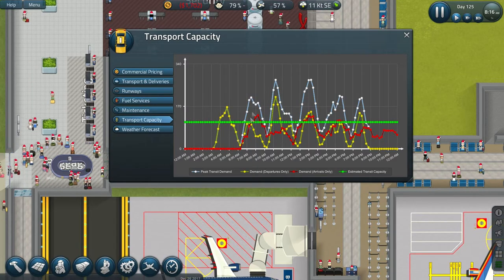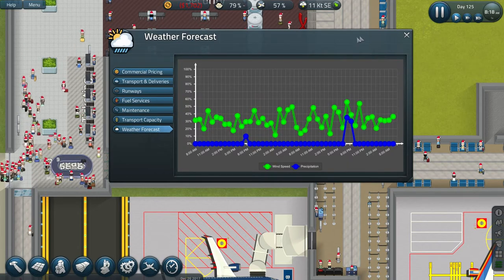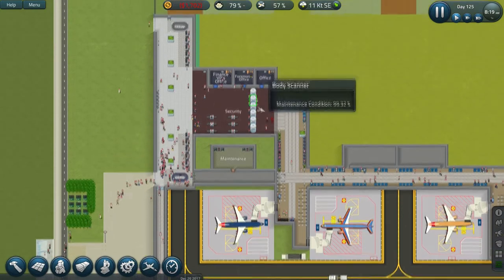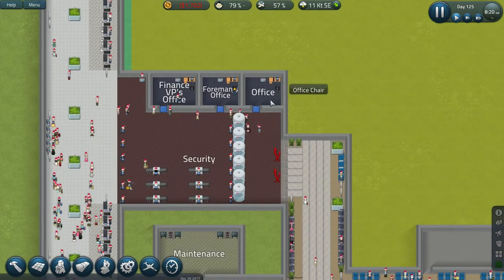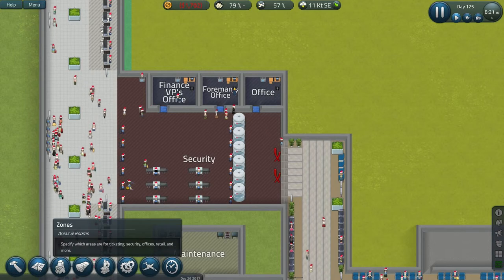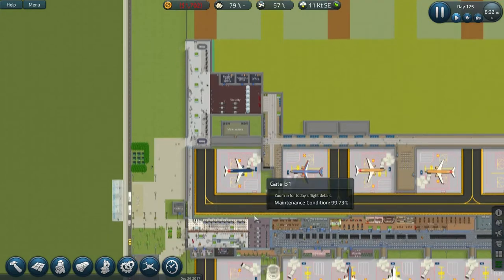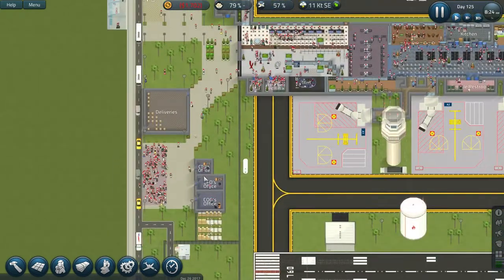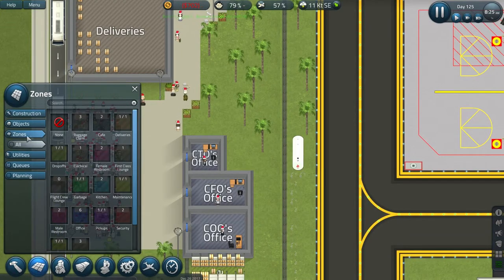Transport capacity — I always love our graphs, that's always pretty cool. And the weather forecast — that's kind of useful. I actually even have an unused, unneeded office here. I was trying to think if I want to get rid of it — and yeah, here's what I'm going to do: I'm going to unzone it. Zones, unzone this guy.